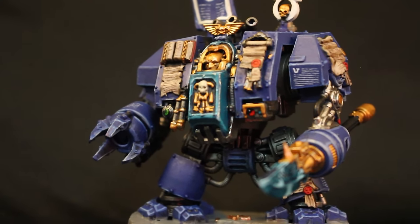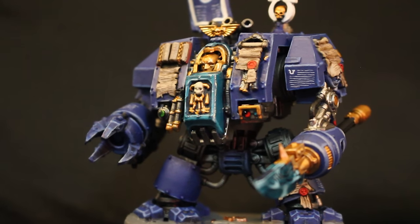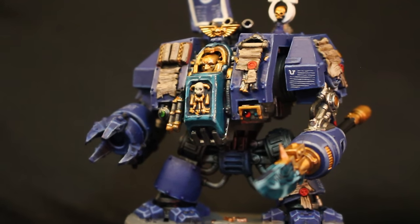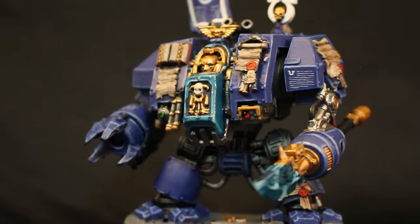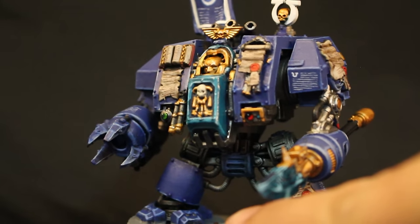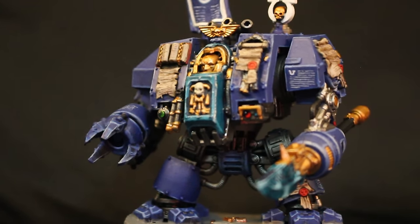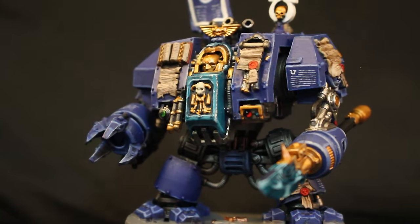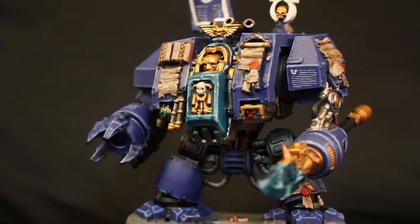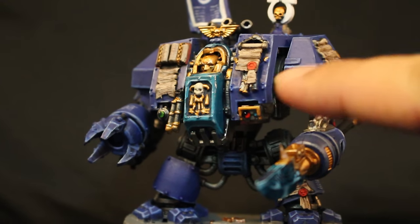Then I actually glazed the armor and the highlights together to bring the colors together with Guilliman Blue. I didn't add a shade, but when I went back over, I added a little bit of Kantor Blue into my Macragge Blue and glazed that darker color very thinly onto the lower and inner areas of all the armor plates. It gives you a very nice progression of color from dark blue up to that Ultramarines blue, and then finally up to the highlighted edge highlights, which look almost like a light grayish blue.